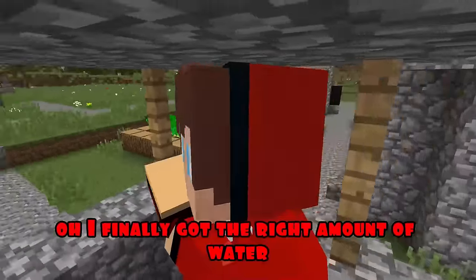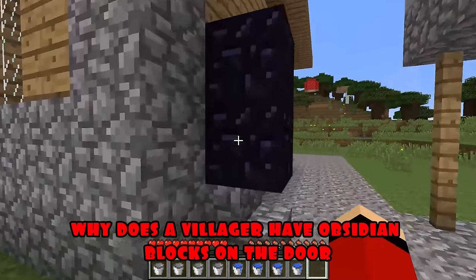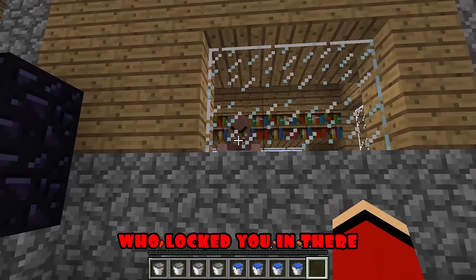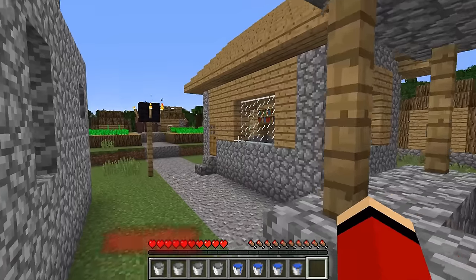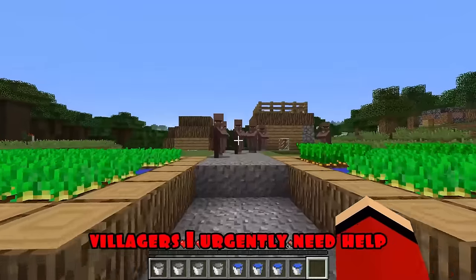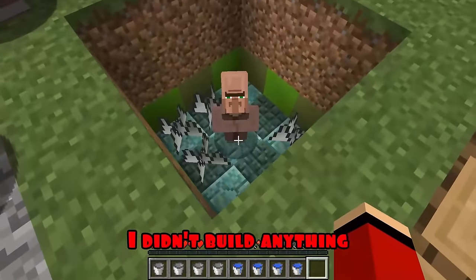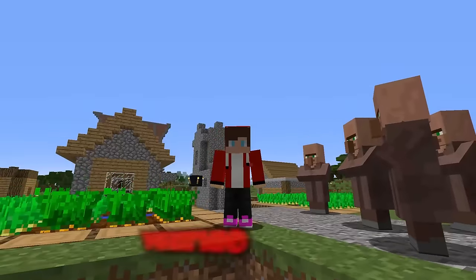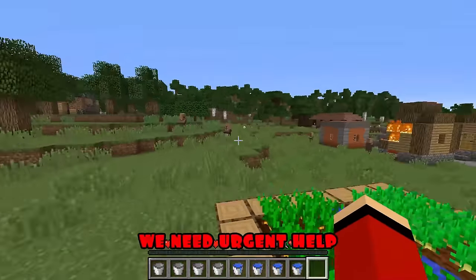Oh, I finally got the right amount of water, now it's time to go on business. Oh what is it - why does a villager have obsidian blocks on the door? They can't be removed in any way. Hey JJ, let me out of here urgently! Who locked you in there? You locked me in here! What? I didn't touch your house at all. Wait villager, I need to call for help. I wonder why they crowded there. Villagers, I urgently need help! JJ what are you doing here? Why did you build a trap for the inhabitants? I didn't build anything - what kind of trap?